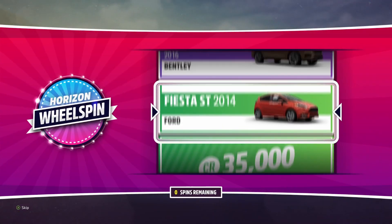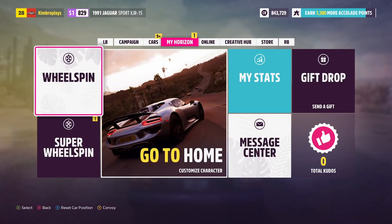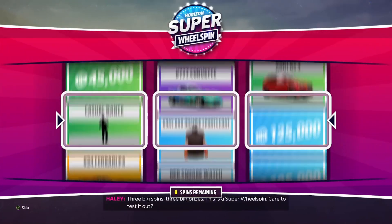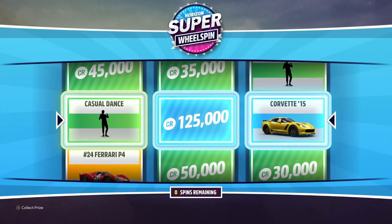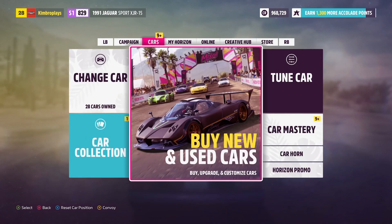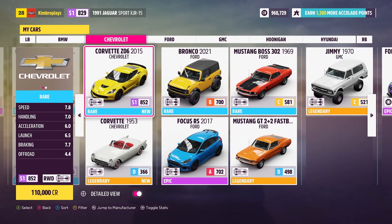Hey, big money, big money, big money! Let's go! Welcome back to Forza Horizon 5. Check us out — we got our first ever super wheel spin! Three columns — we get a dance move and a 2015 Corvette. We gotta drive that thing. We gotta find that bad boy and hop in it. Welcome back to this series, I'm Kimbrough. Thanks for coming through.